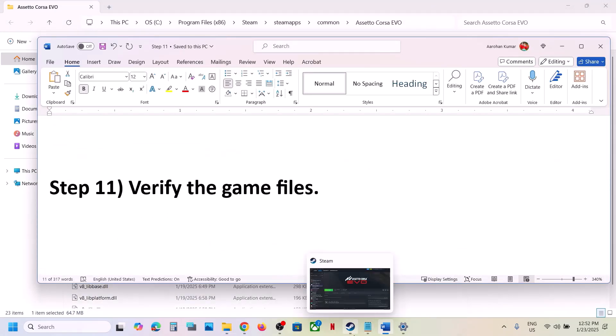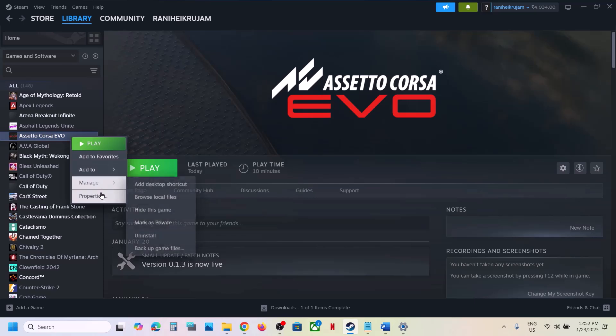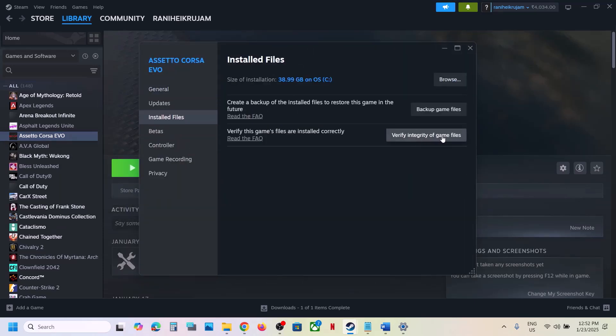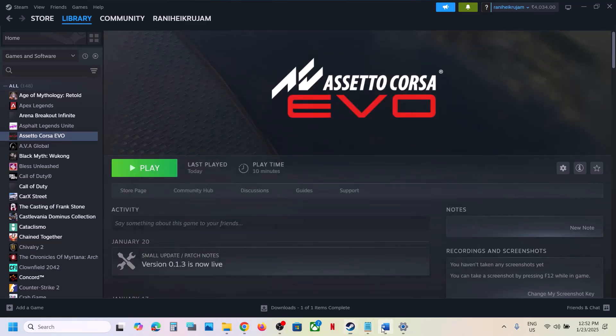The next step is to verify the game files. Go to Steam, right-click on the game, select Properties, go to the Installed Files tab, and click on Verify Integrity of Game Files. Once the verification is 100% complete, launch the game and check.